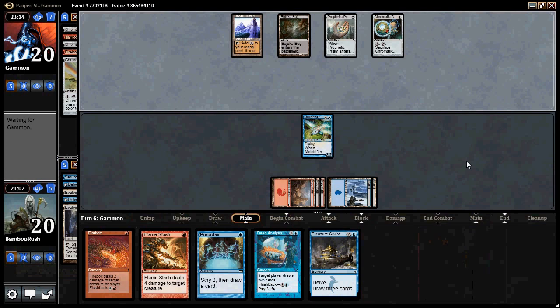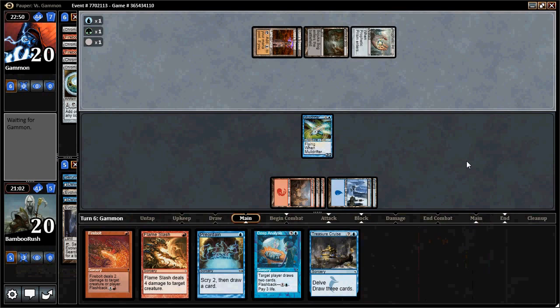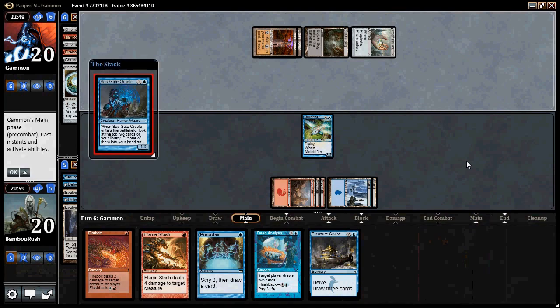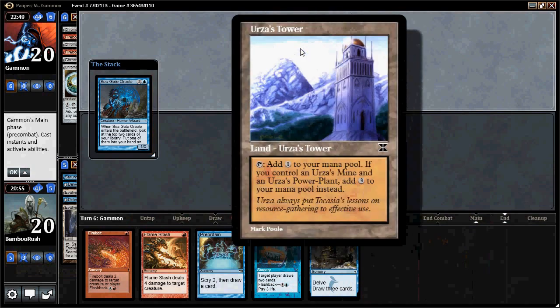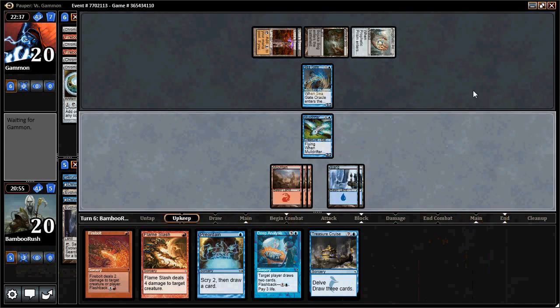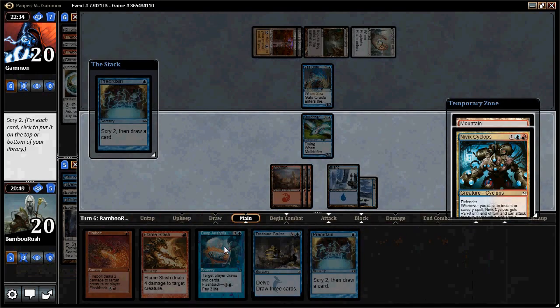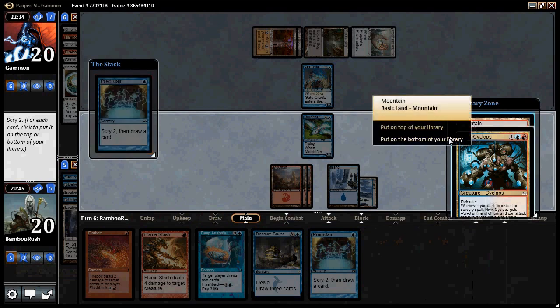I think he's going to start hitting lands, but if he doesn't, no complaints on my side. We're very close to casting Treasure Cruise, and we'll probably lead with Preordain and cruise for two mana. He plays Seagate Oracle — that's fine, we can fly over that. He found a second Tower, which is probably the worst Urza piece since he really wants to assemble the hat trick. We Preordain — there's a Cyclops, we definitely want that. We'll bottom the Mountain and take the Cyclops. Let's attack and then play the Cyclops.